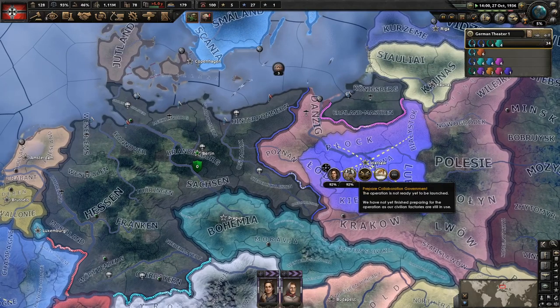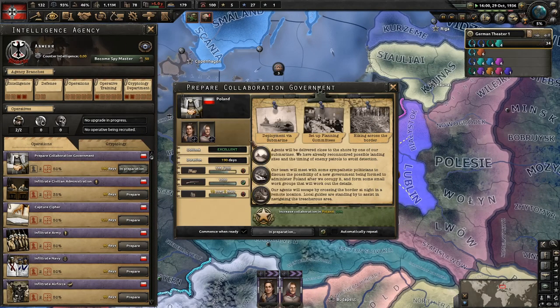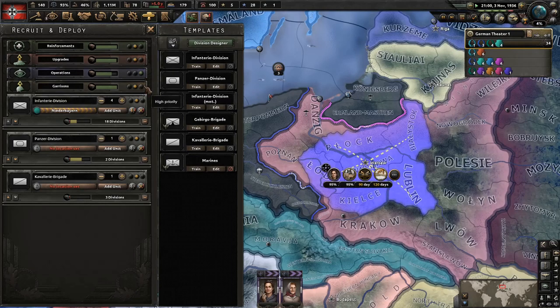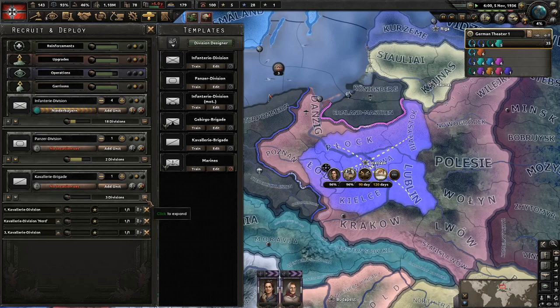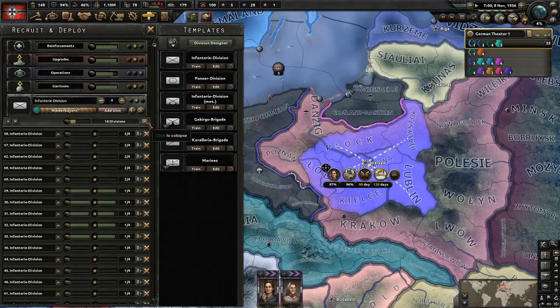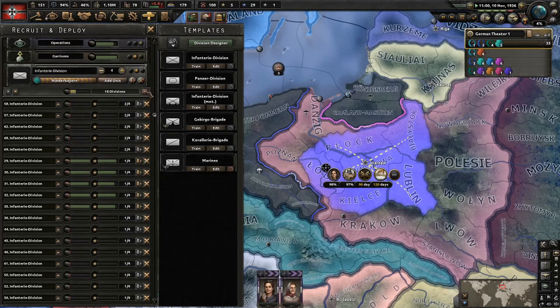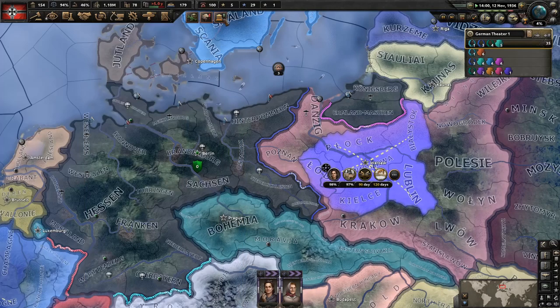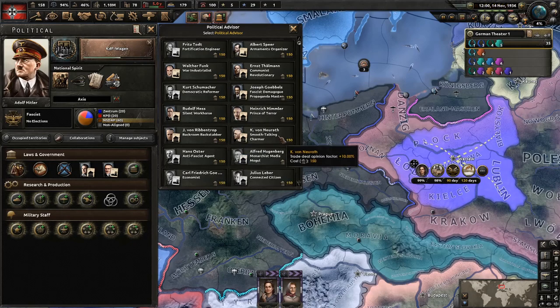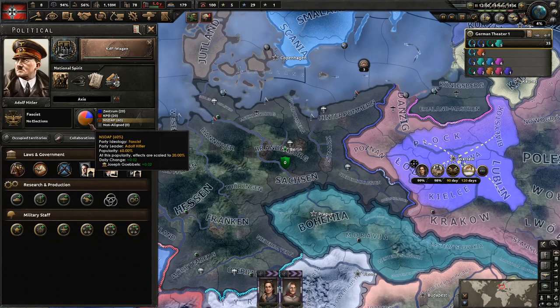That's just the submarines — let's have those assigned and they can commence when they're done. We've got enough here for the next advisor — Goebbels. That'll help us boost up our ideology as well.